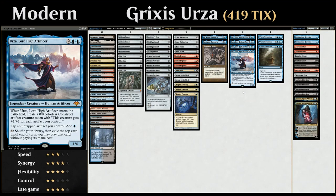Hello and welcome to another Modern gameplay video. Today we're taking a look at Grixis Urza, an artifact-based combo deck built around Urza Lord High Artificer, one of the new cards from Modern Horizons — four mana for a 1/4 legendary creature that when it enters the battlefield makes a Construct token, an artifact creature with power and toughness equal to the number of artifacts we control, and we can also tap an untapped artifact we control to add blue mana to our mana pool.